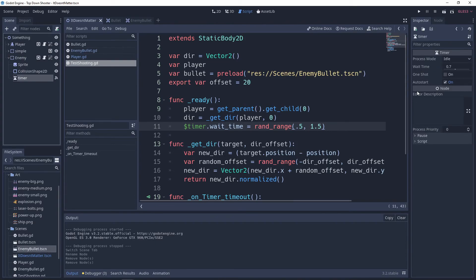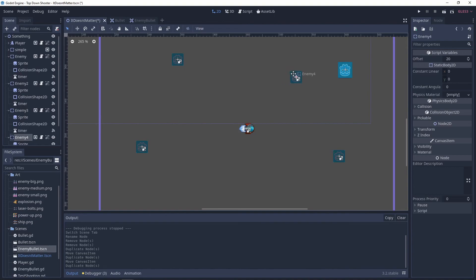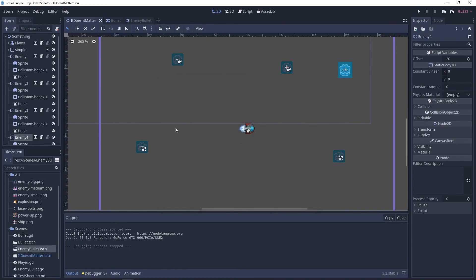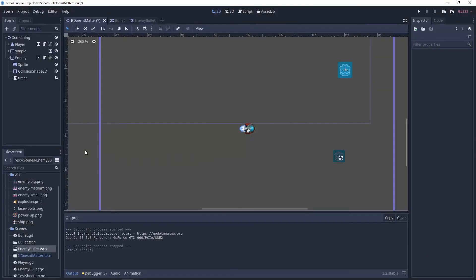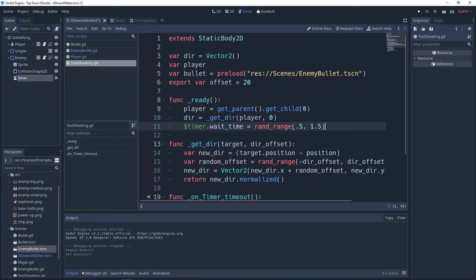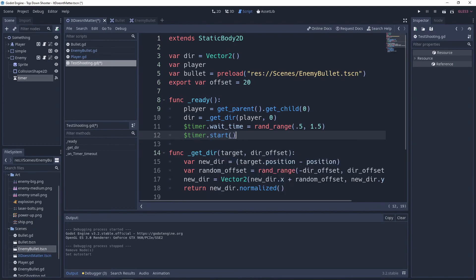The problem is the timer has auto-start enabled, so they all fire at the same time on the first shot. Let's duplicate enemies, hit play — and see they all fire simultaneously the first time. So we need to uncheck auto-start in the timer properties, and instead of that, we call `timer.start()` explicitly in our `_ready` function to start the timer ourselves after setting the wait time.